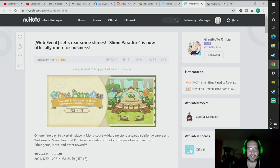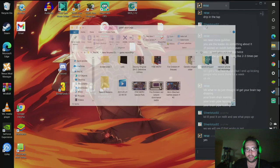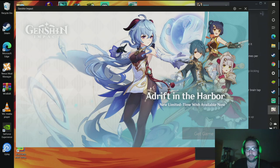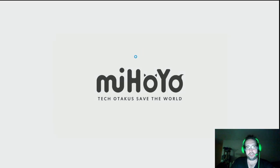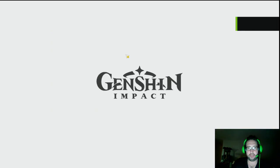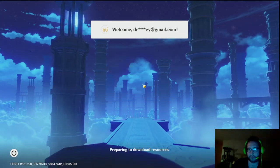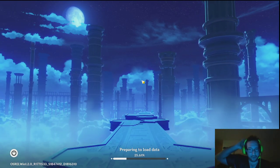Let's get some Genshin Impact opening. Launch. We'll just be logging in here very quickly. The item should just be in the mail, I'm assuming, but we'll check because we might as well. It's a good thing I did link my account up. If you haven't done that, it's probably a good time to do it, because they'll probably have more events like this in the future.